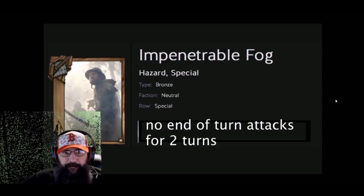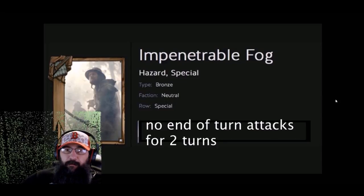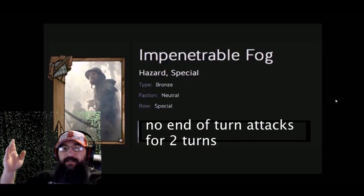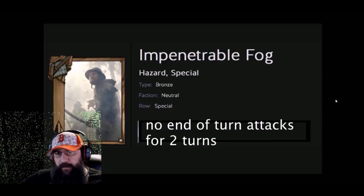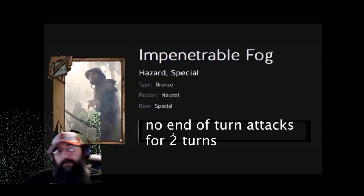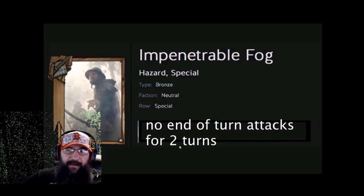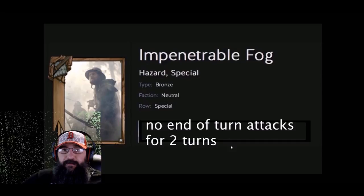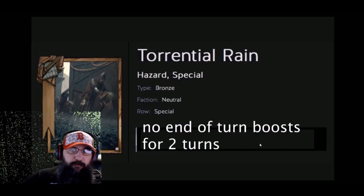For fog, I made it to where there are no end-of-turn attacks for two turns. You'd play this and it wouldn't do damage anymore, but it would keep your opponent's cards with pings from doing that — they're blind in the dark, they can't see. Cards with the red tag wouldn't do anything additional. I think two turns might be too weak, so I'd probably just leave fog on the board permanently since it's not doing damage, just preventing it.